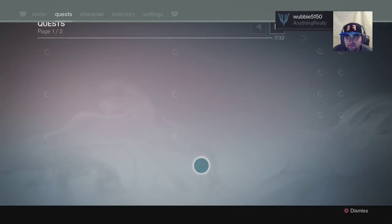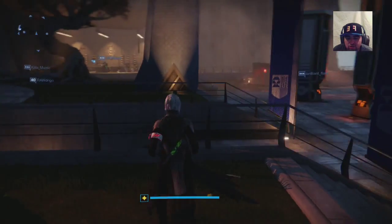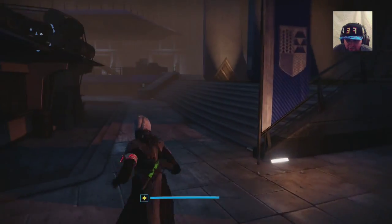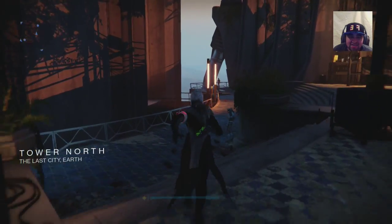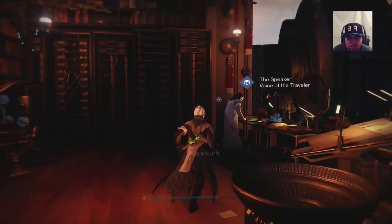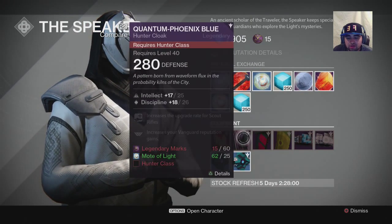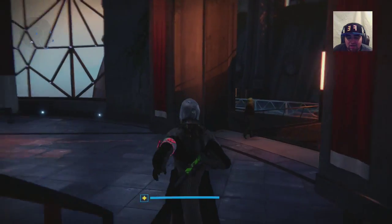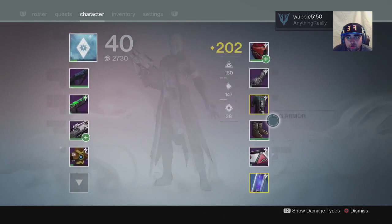If you have the quest called the MVP Walkthrough, do that as well and get all that cool stuff. If you're just starting out and want a higher light level, come to the Cryptarch, talk to him, and you'll see the option to buy gear. Sadly I don't have enough Legendary Marks right now — I only have 15 — but if you do, buy from him.